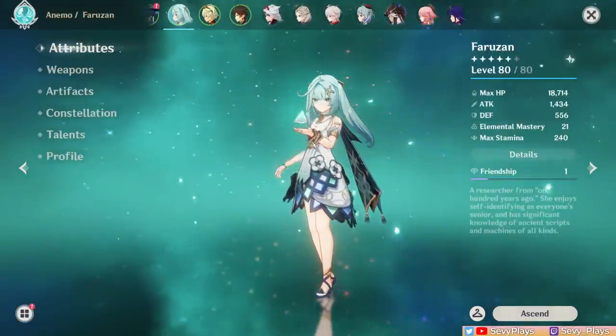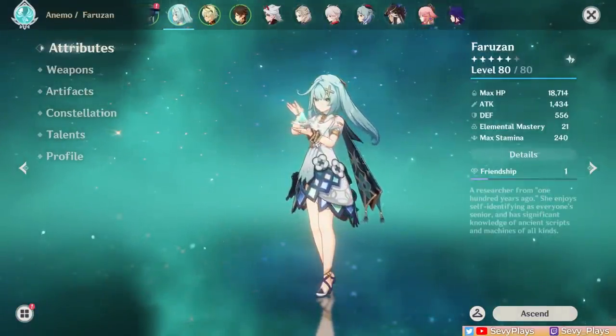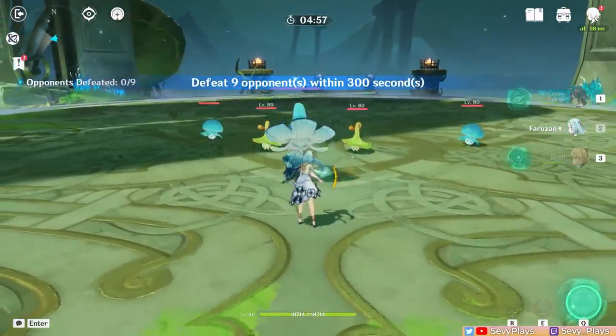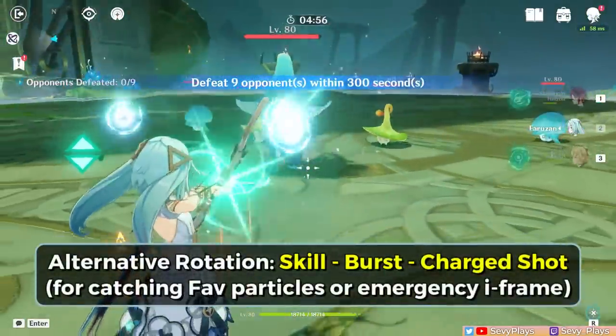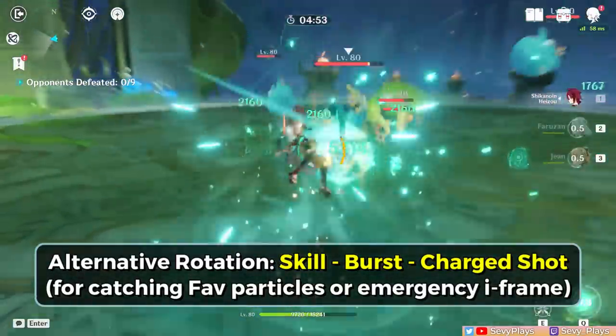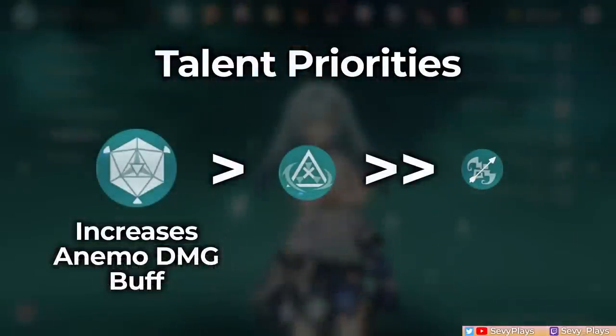All in all, those are the essentials of Farazan's base kit at C0. Her gameplay and rotation boils down to: cast her skill, fire the Hurricane Arrow to pull in and debuff enemies, cast her burst to set up its effects, then switch out. For talent priority, I recommend pouring materials into her burst first to increase the Anemo damage bonus she provides, then level up her skill to improve the cast and vortex damage. Her auto attack talent can be left alone.